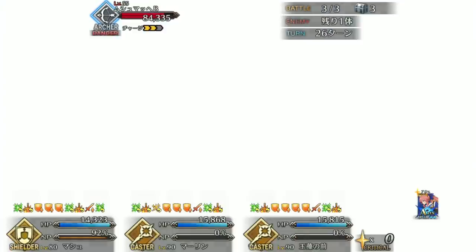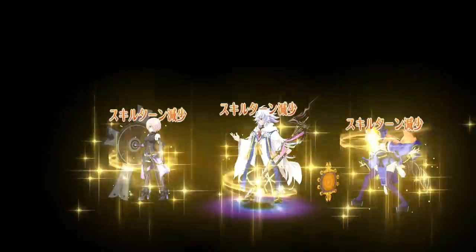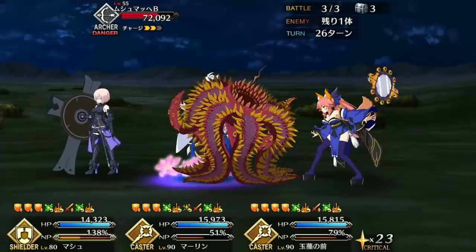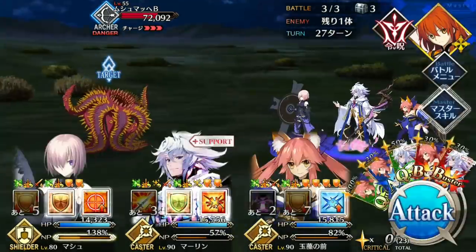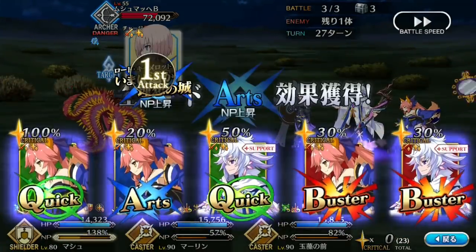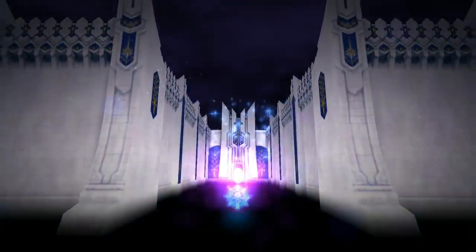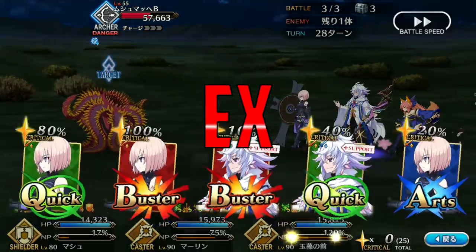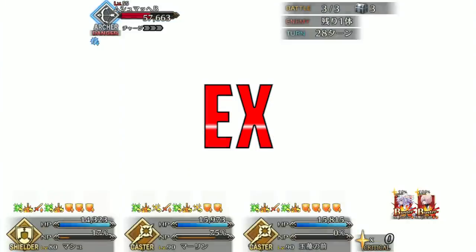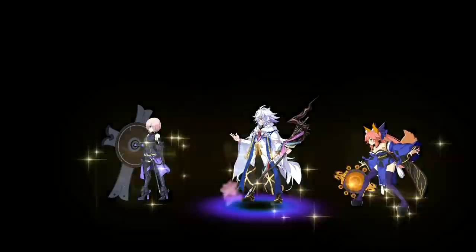Overall, Merlin is the best servant in the game in my humble opinion. There isn't much competition right now — he just does it all, and he does it all flawlessly. He provides endless free buffs, has insane NP spam potential, the best skill set in the game, is extremely easy to use, and fits into any team imaginable. If you have Merlin, you cannot go wrong. He does have limitations like every servant, but pretty much no major weaknesses, so he gets the very first EX rating from me. The buster meta isn't dead even in JP, so pat yourself on the back if you have him, and if you don't, just borrow a friend's.